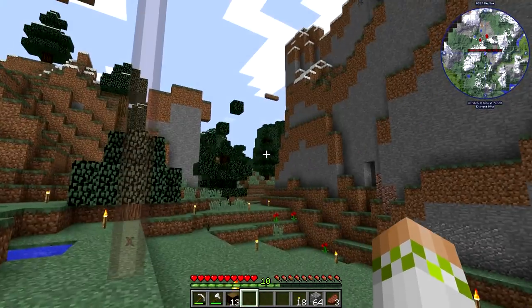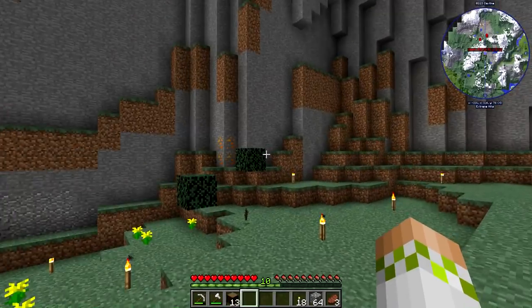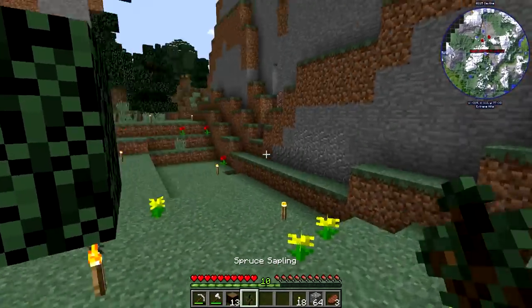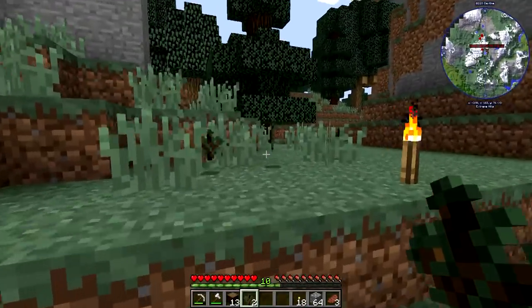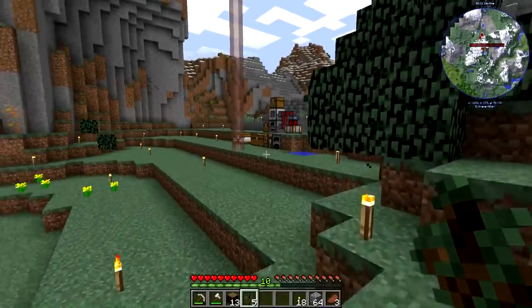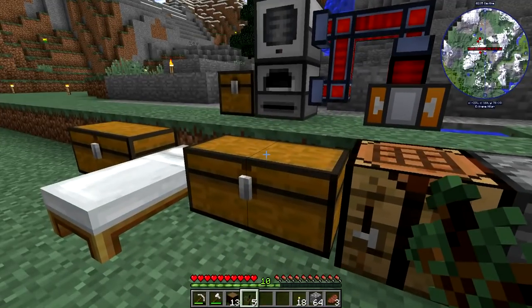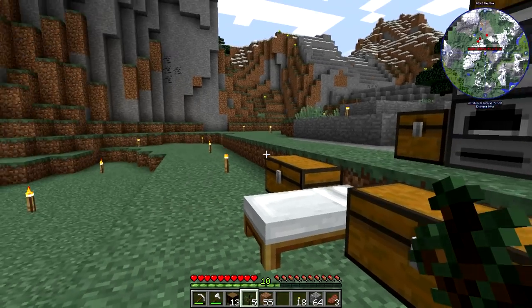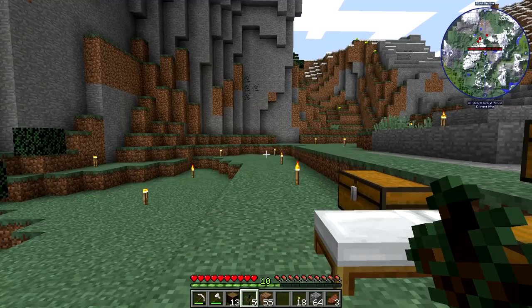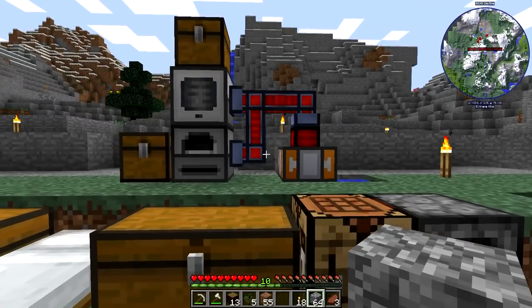The setup we're going to make today will have upgrades that can be put onto it to make it more efficient later, but what we do today is still going to be infinite power and very easy and cheap to set up. This all centers around the arboreal extractor, which we're going to use to pull resin from a spruce tree. That's why you see two spruce trees that have been cut down — I didn't actually have any spruce saplings, so I needed to get a couple.